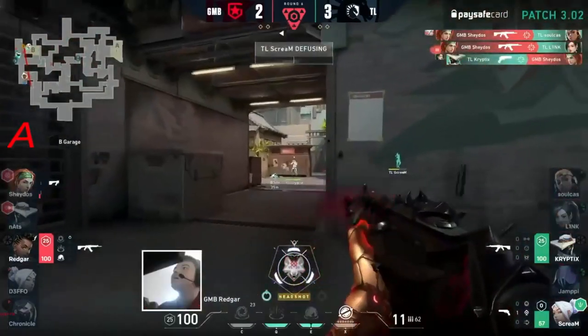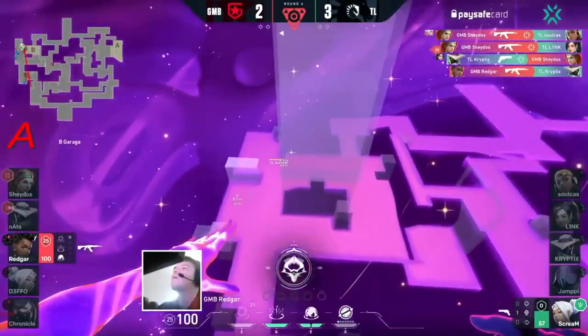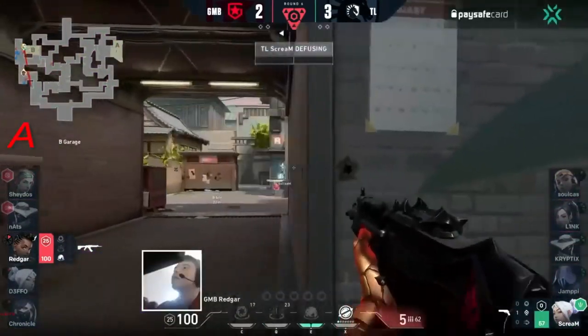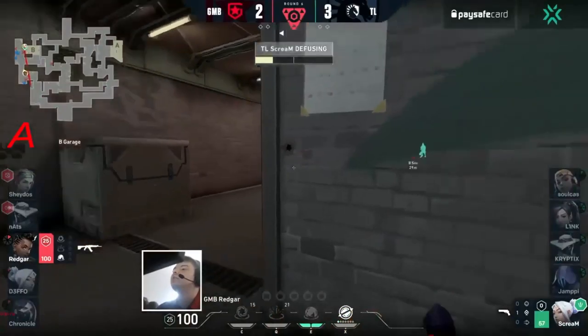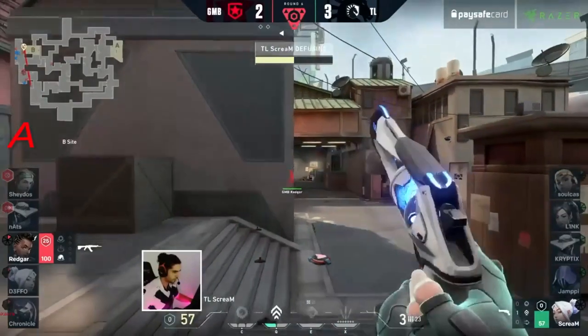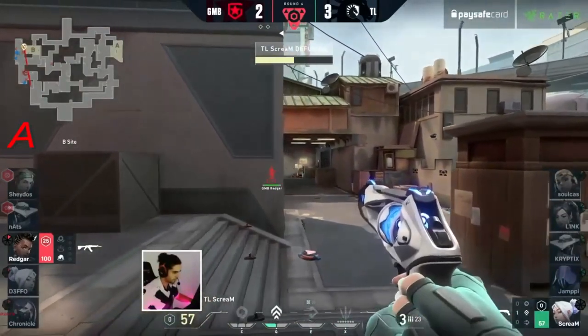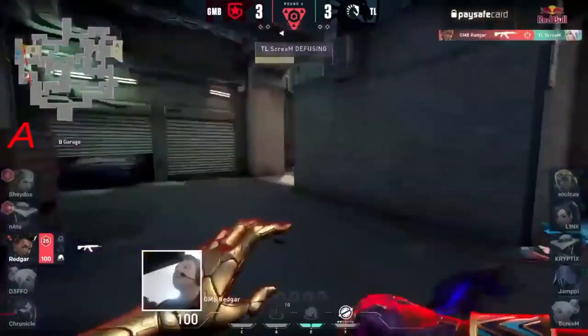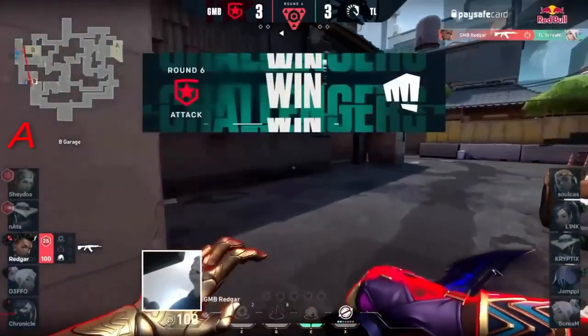Nats is not here to save the day this time, but a good play by Shados buys them a chance. One opportunity — there's a pull online — it's going to be a stun instead, actually, as Redgar spots he's not on it. Halfway defuse just about, and Scream has the blades out — the shot not connecting. Down to the sheer amount of time — he's so low he has to hit the shot now — and it is too late. Redgar closes this one out for Gambit.